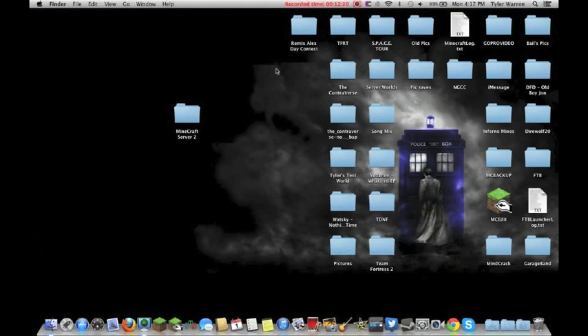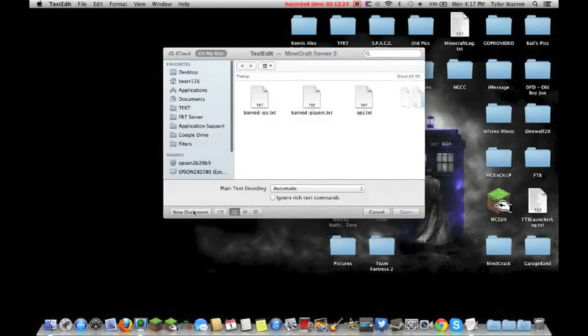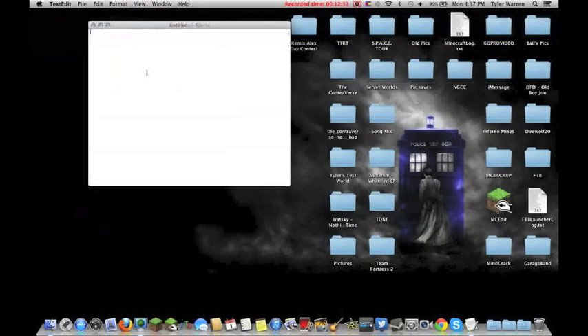One more thing before I go: I wanted to show you how to stop that second window from pulling up. Go back to TextEdit — this should actually be one of the first things you do. Go to Format, make plain text, paste in your code, and right after you switch the filename to 'minecraft_server.1.6.1.jar', type 'nogui' right after the dot jar. That will keep you from having that extra window pulling up, since those files really aren't needed.